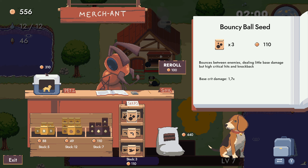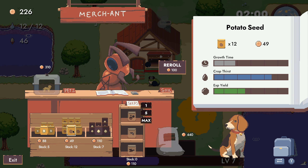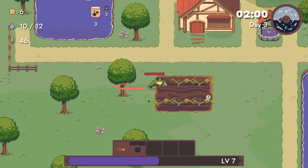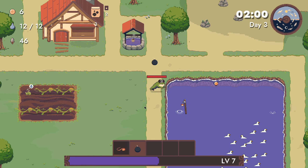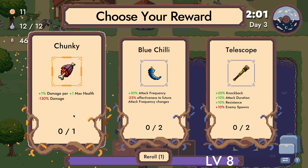Bouncy balls — I'll take these, oh that's so expensive. And buy a few leads. Double up. Bouncy: 1% damage per plus 1 max health. Minus 30 damage based on your health counter.